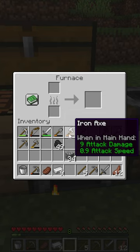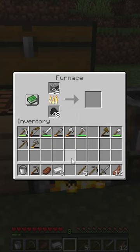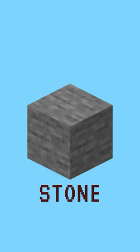Once you have obtained some cobblestone, place it in the top slot of the furnace and fuel in the bottom slot. Wait for the furnace to finish smelting the cobblestone. This will create stone.